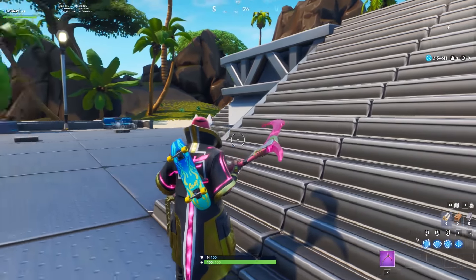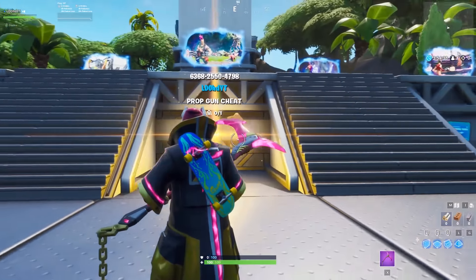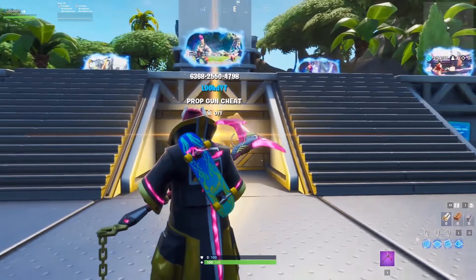This next glitch allows you to improve or change your graphics anywhere on the map, and it also works in Playground. As you saw with the prop gun glitch, you could actually change the graphics — like changing the background to purple or pink. The graphics can look really cool, and you can actually extend this so that when you're in the main map or a different island, you can have this effect as well.